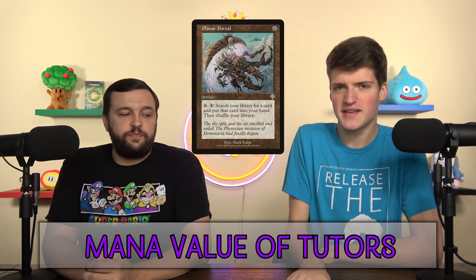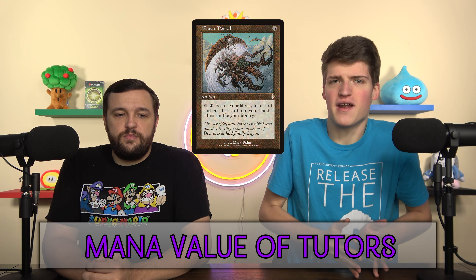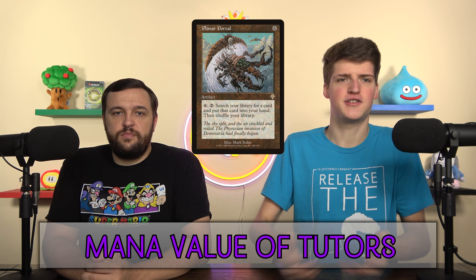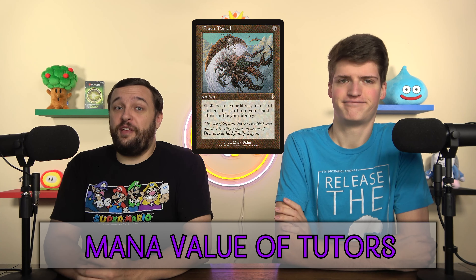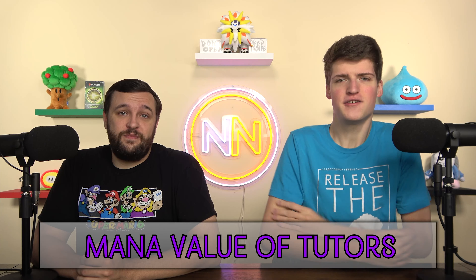The extreme example to bring it home is Planar Portal. It's a six-mana artifact, and then you pay six and tap it to tutor any card. It says any card, but it's 12 mana for a tutor. Just because you're paying 12 to find Necropotence, Mana Crypt, or Sol Ring, it completely sucks all the power out of the card you find and it's not worth it. And even if you got it out for free and are paying six as a premium, you're just never going to be able to cast more than one spell a turn.